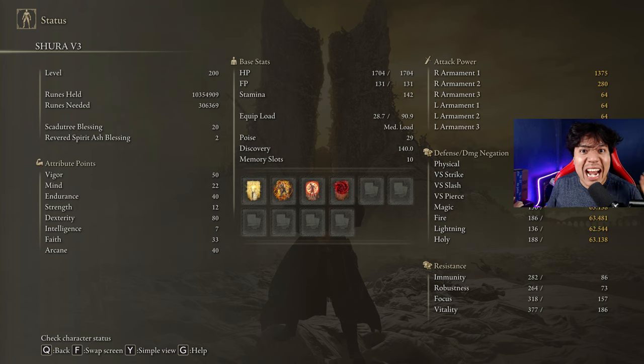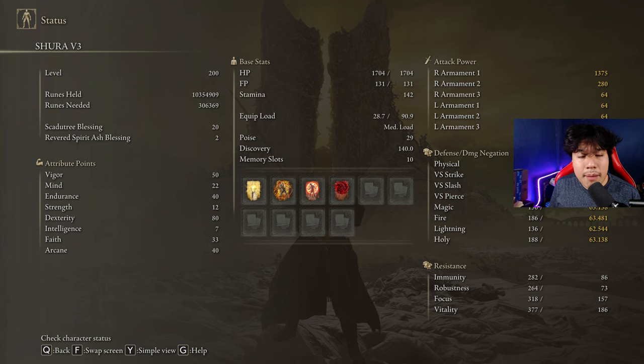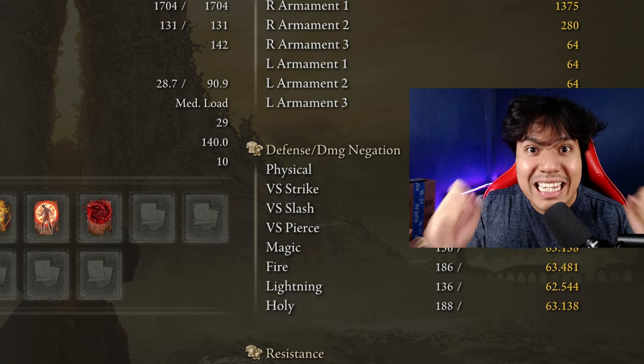Golden Vow and Hall of Shabriri are going to be our main buffs, but Flame Grant Me Strength is a great alternative too. And another amazing incantation for this build is Swarm of Flies — this one is going to help us build up Bleed faster. I have my Scadutree Blessing at level 20, and I do recommend you to have it there so you can deal as much damage as possible to the hardest enemies of the DLC.